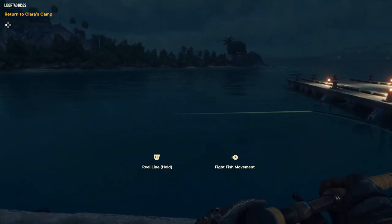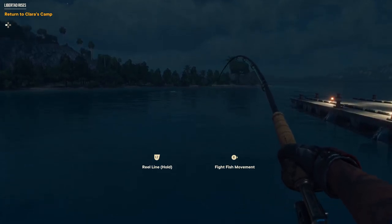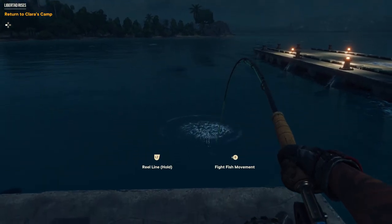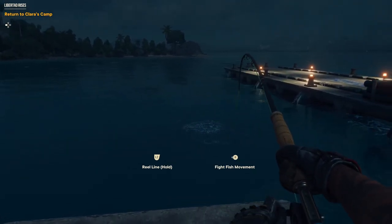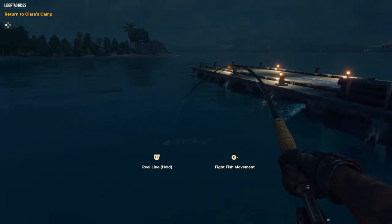From here, it's all about following the fight fish movement icon. You're going to want to move your right thumbstick in the direction that it's telling you to fight the fish movement. You're going to feel a lot of resistance — when your controller is rumbling a lot, it's probably going to be best to not be reeling it in. But all the while, you're going to want to be holding down the left trigger to speed up the process and get that fish closer to you.